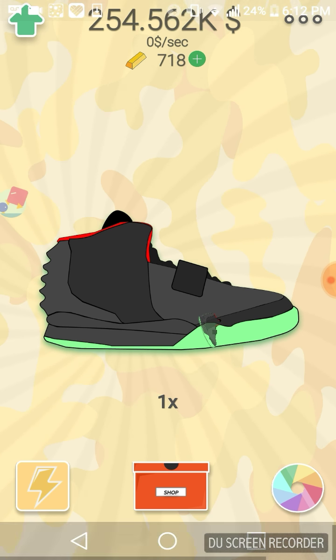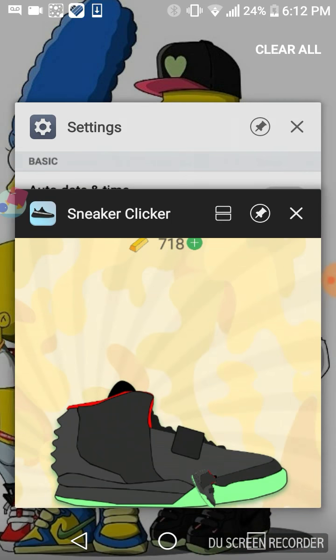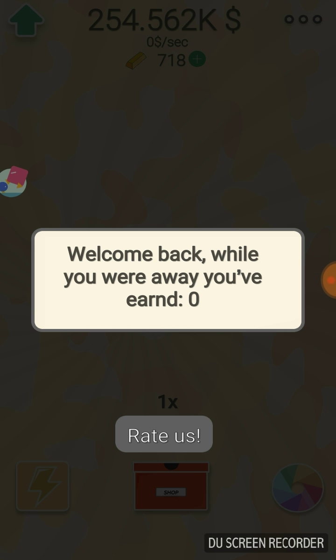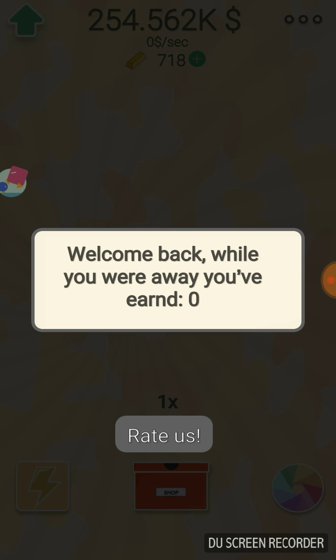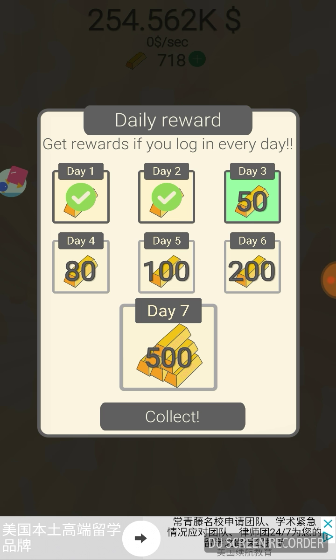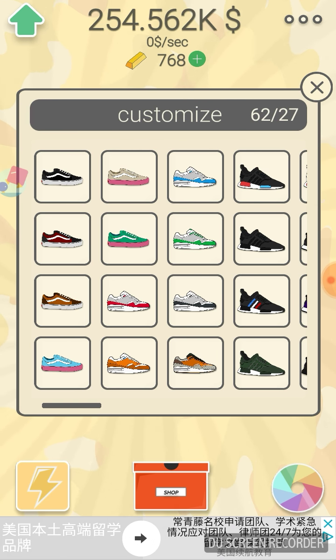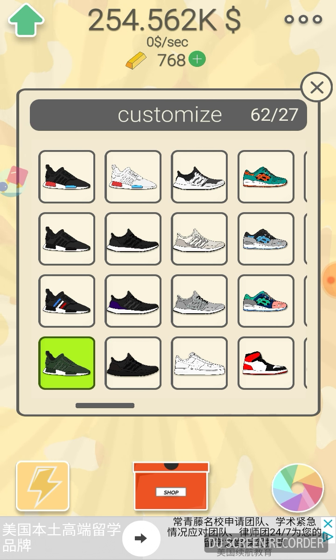Watch - I just earned 718 gold. So basically you swipe, click click, go over there, go down, and you just wait. It's that simple. I'm just gonna keep going and doing it, and then the last 25 or so days you get like 2,000-3,000 gold. So just work your way up. And look, got NMDs - pretty nice.